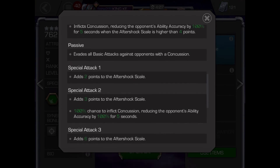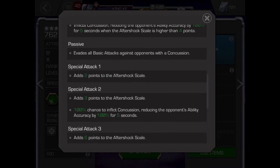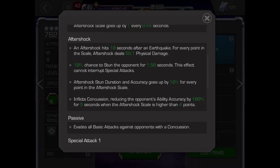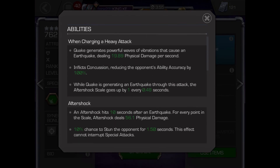Special 1 inflicts 2 aftershock debuffs on the enemy. Special 2 inflicts 3 aftershock debuffs on the enemy. Special 3 adds 6 aftershock debuffs to the enemy and shocks them for 3 seconds.